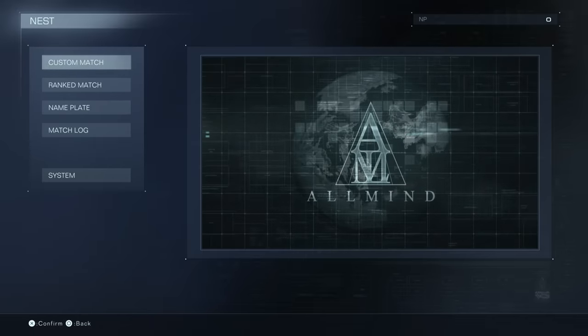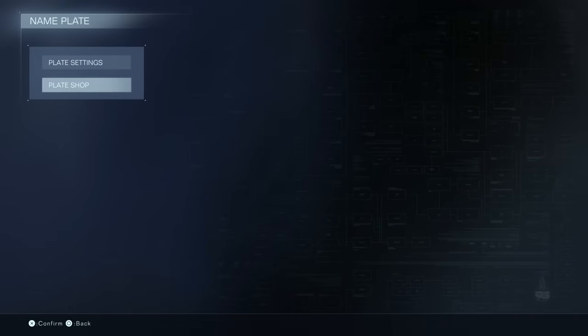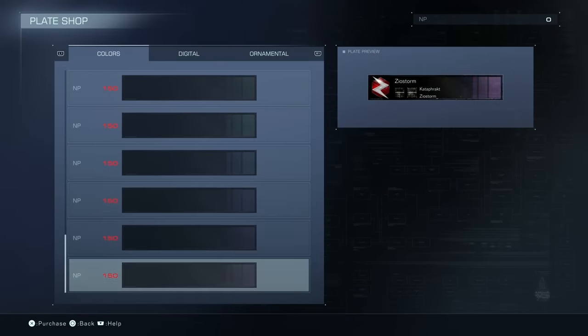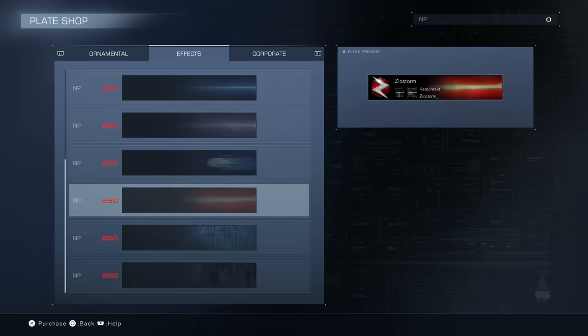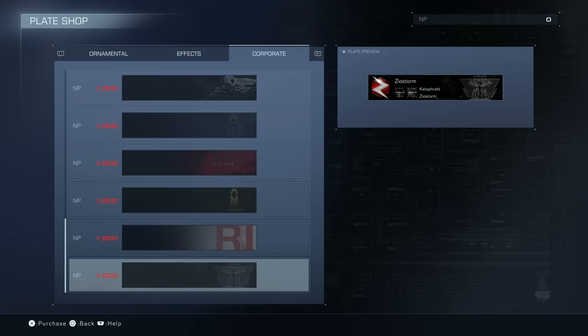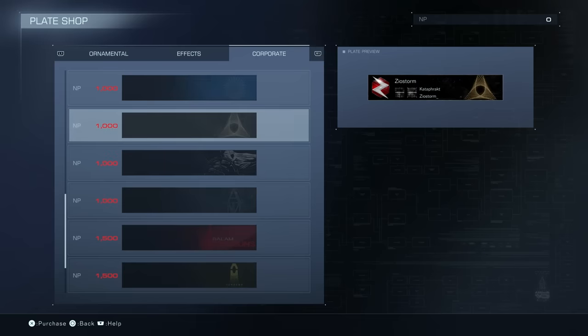Now let's talk about the main feature of this new update: Ranked Matchmaking Multiplayer. When you load into the nest now, you're going to notice that a lot of things are different. Namely, there's a new currency in the top right called Nest Points, which you earn from completing ranked matches. One of the things you can spend these on are custom nameplates — there's a lot of cool ones here with different effects, ornamentations, and even the designs of the many corporations. They're pretty cool, and just that extra level of customization that everybody likes.